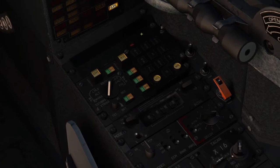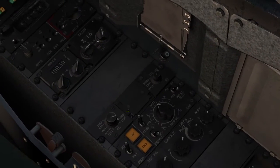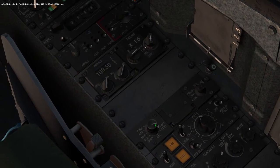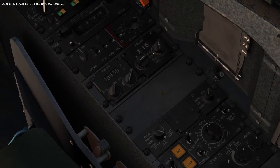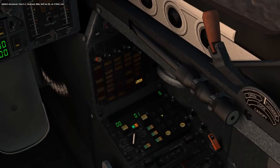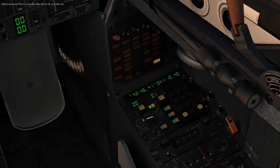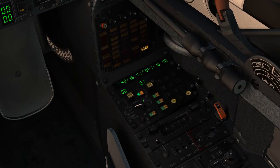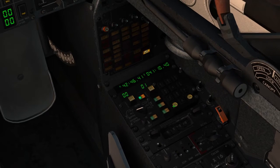Let's look at the alignment real fast. By default, nothing's turned on here. So we need to go to this knob, set it to standby, and we're going to go to LTLG on here. This is an English cockpit mod, so your text on all these things might look a little different, but the position is all that matters.